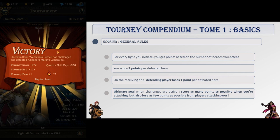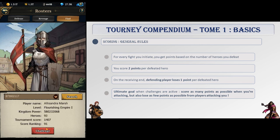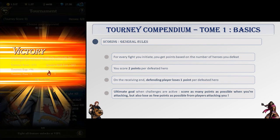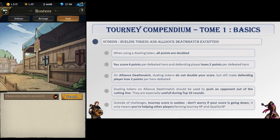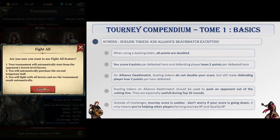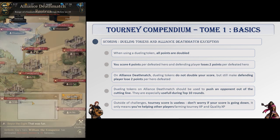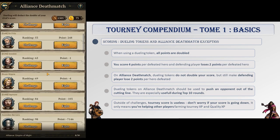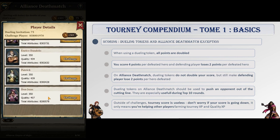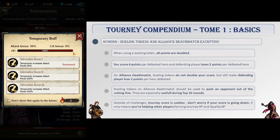Since those points are used to determine progress rewards and rankings, your ultimate goal is to score as many points as possible when attacking, but also to lose as few points as possible when other players attack you. Note that using a dueling token, all tourney points are doubled — you win 4 points for each hero you defeat, and your opponent loses 2 points. They are especially useful when you attack as they help you get a better score overall. The only exception is Alliance Deathmatch, where using a dueling token will not double the points you're scoring, but will still make your opponent lose 2 points per hero defeated — helping push an opponent out of the elimination cut for the next round.